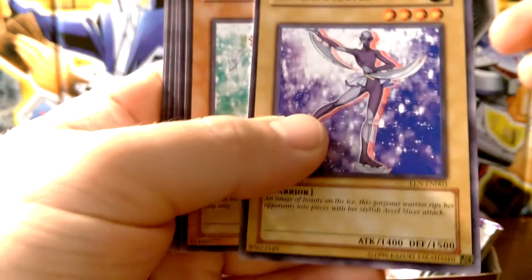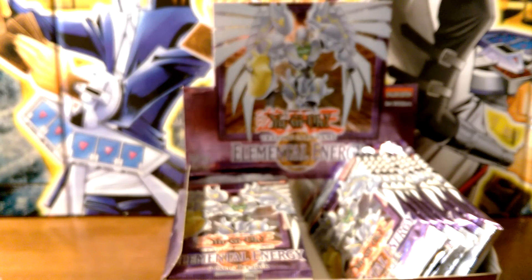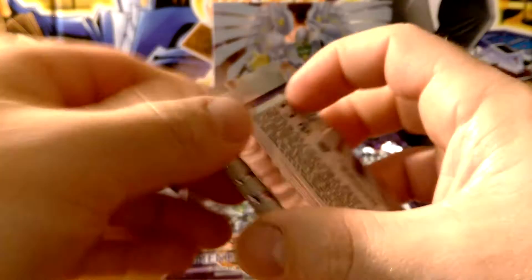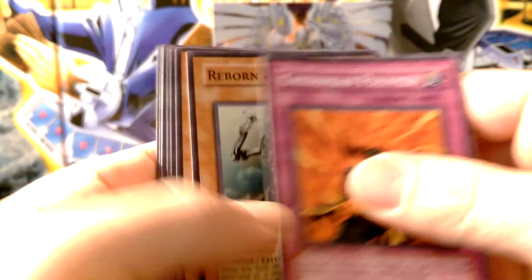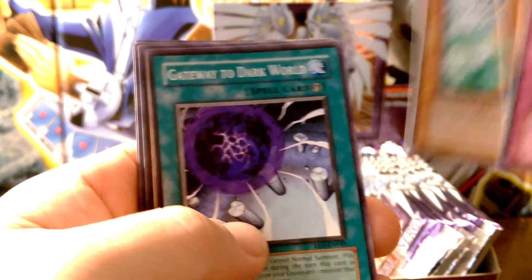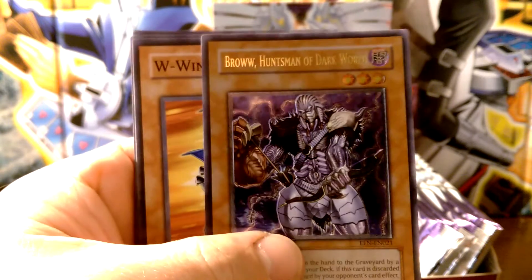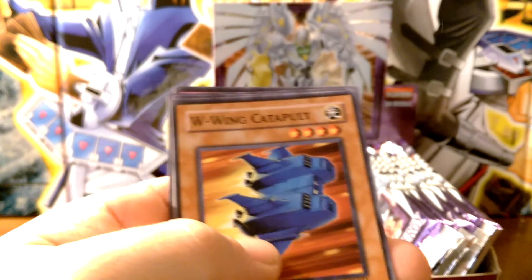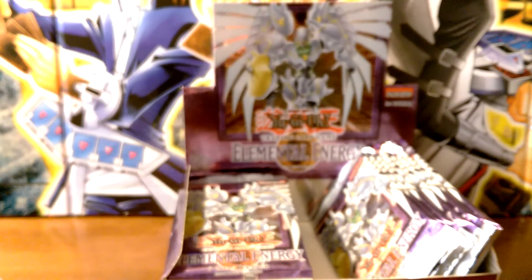Oops, destroyed that pack — it's okay, I don't keep any of these packs anyway. Blade Skater, Chthonian Soldier. We have Chthonian Polymer, a Reborn Zombie, Etoile Cyber, Gateway to Dark World, and a Broww, Huntsman of Dark World — Ultimate Rare! Nice, that's a really good pull. Really cool card, that one's actually the more sought-after out of all the others, so I'm glad I got that.